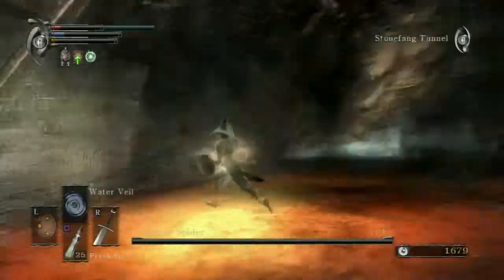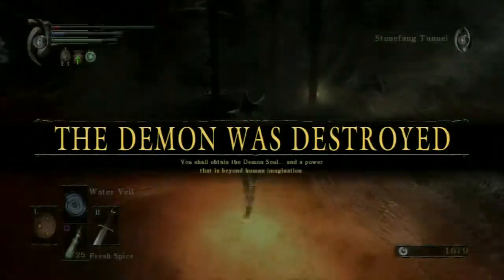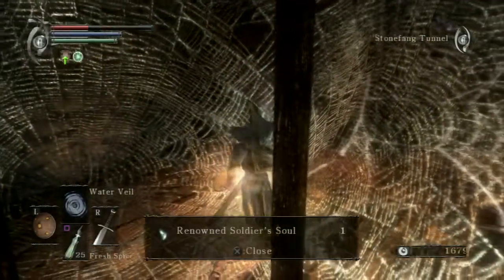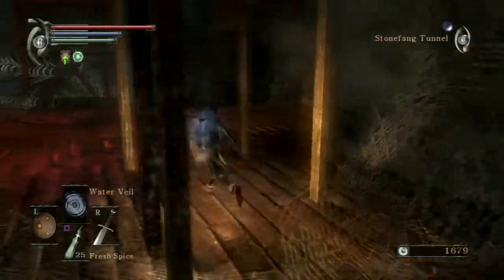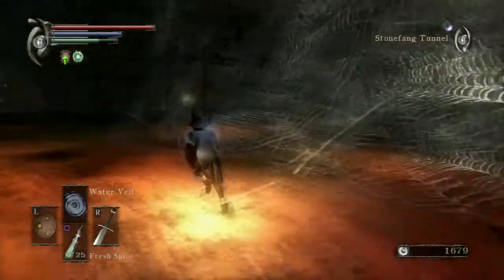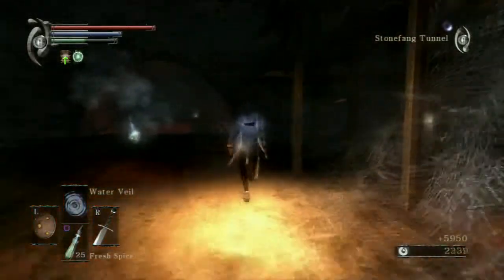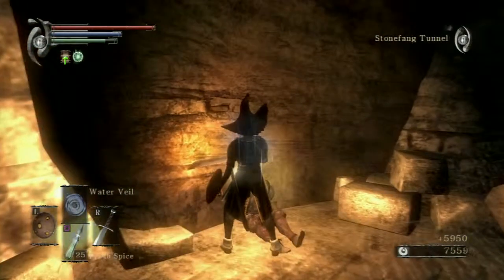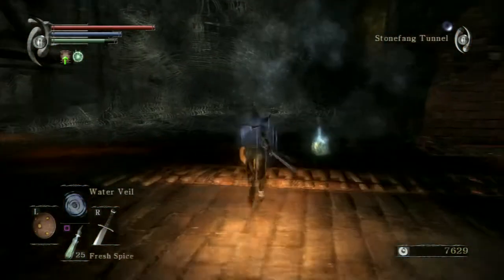I think I got him. So you can either melee him — just stand in front of his face, block when he attacks, and then retaliate. Or you can just shoot arrows from the beginning of the boss stage. And that's pretty much it. That's Armored Spider.